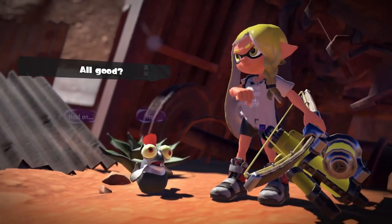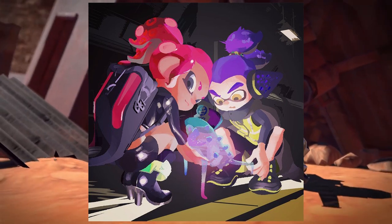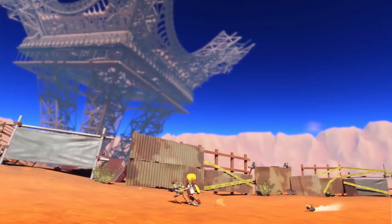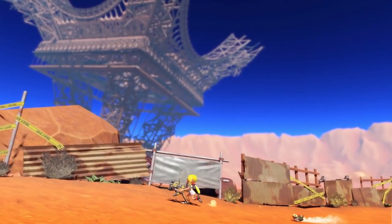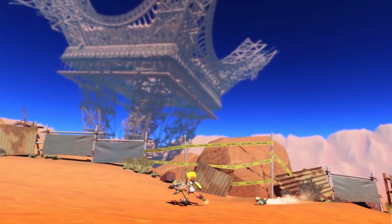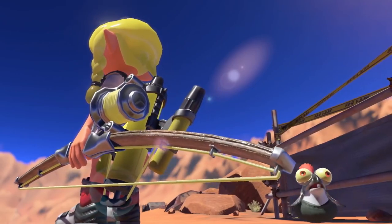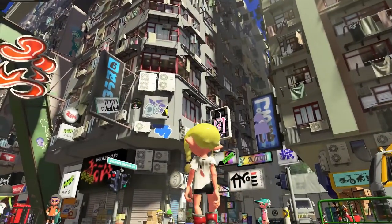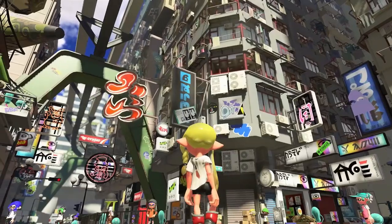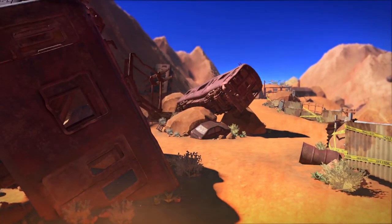Nintendo also later released the infamous hair picture where that one Octoling girl had her hair that looked like a three, and it was like, 'dude, there's a three — we have Splatoon 3.' These are pretty good signs. And the SOS probably connects to where the trailer heads — the new city called Splatsville, the city of chaos. Obviously there are connections there from the Splatfest, and then the ruined Splatlands in general — everything's like a desert. There are trains going across but there's no water for the salmon.